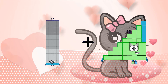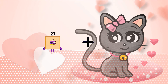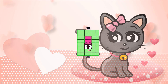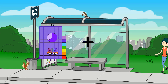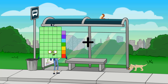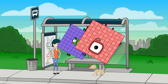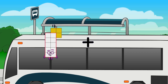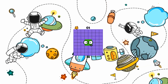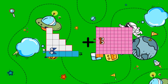95 plus 17 equals 112. 25 plus 23 equals 48. 15 plus 27 equals 42. 64 plus 100 equals 164. 61 plus 61 plus 3 equals 125. Wait — 61 plus 61 plus 3 equals 125. 15 plus 82 equals 97.